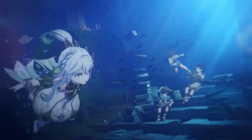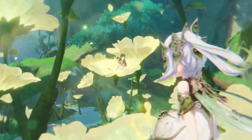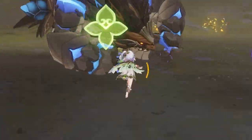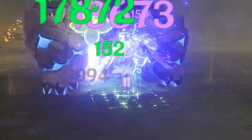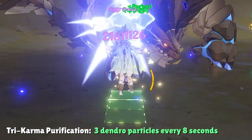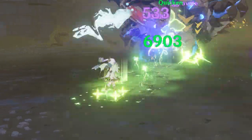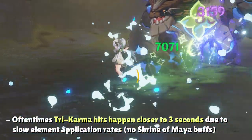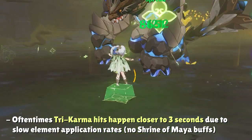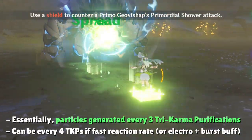For more advanced players curious about theorycrafting: Nahida's Tri-Karma Purification can hit enemies every 2.5 seconds, but not every hit will generate Dendro energy. Her energy generation interval is 3 particles every 8 seconds. Most of the time you won't be activating Tri-Karma Purification hits right on the dot of 2.5 seconds — there will be some delay due to the rate at which your characters apply elements and trigger elemental reactions. You'll most likely find yourself getting energy every third tick of her elemental skill.